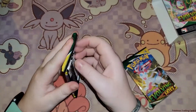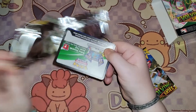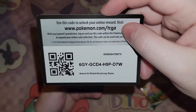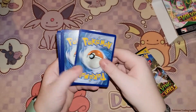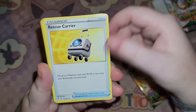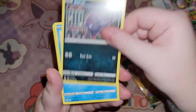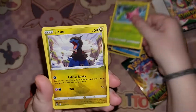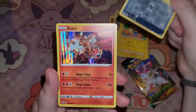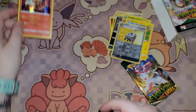Next pack. Another white card, but I don't know if that means anything. Fighting Energy, Rescue Carrier, Scrafty, Ursaring, Zorua, Tentacool, Hoppip, Dino, Mareep, Reverse Holo Rescue Carrier — and an Entei, which is a holo. Not bad. I'll put him up there.